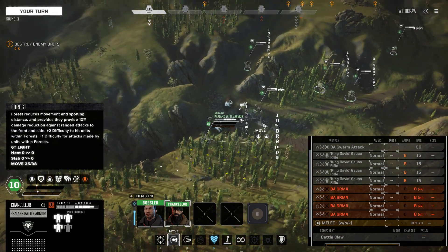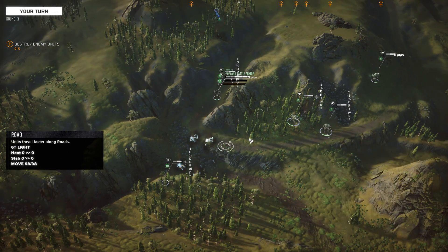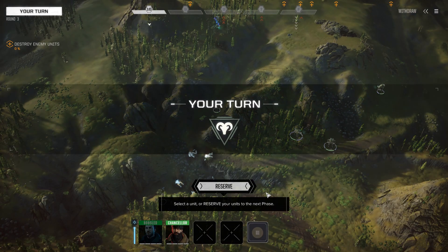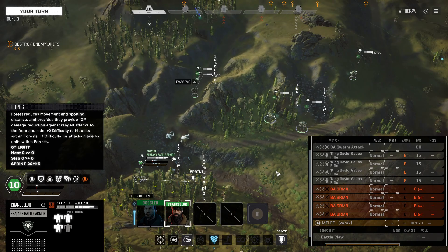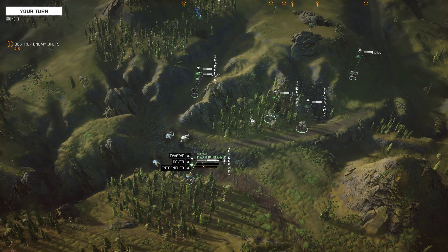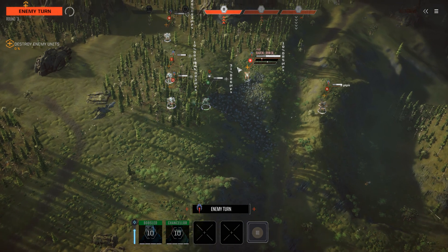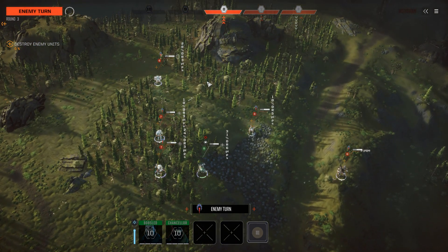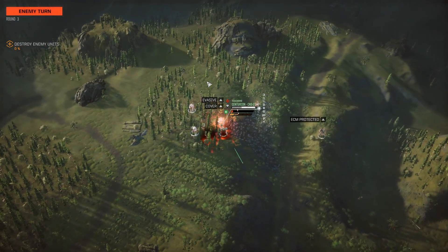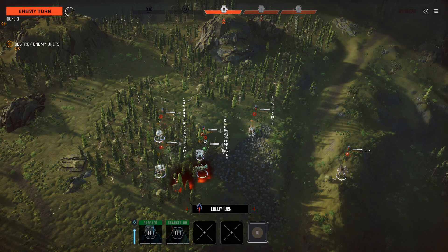Now we have a bit of an issue because our Vigilance battle armor are very much out of position. We can mount one of them on the Dervish, which is pretty nice, so we'll at least get it moving forward. The other one is going to be just a little bit out of position — probably not useful for the rest of the fight. Here they come: the Hunchback moving at six, everything else moving at eight or seven. If they swarm the Centurion, we will have trouble. Here comes the Firestarter getting in some good hits.